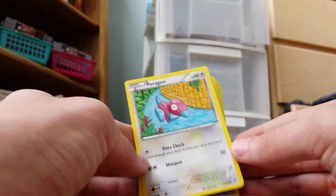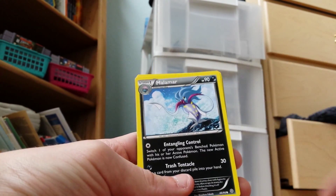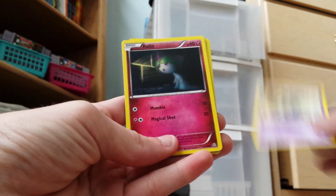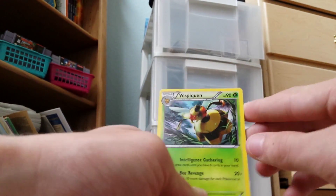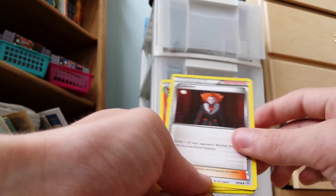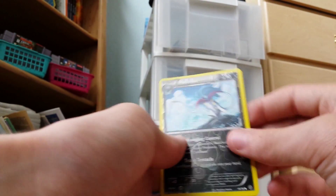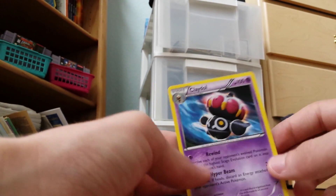We have Porygon, Porygon, Ball Toy, Malamar, Golett, Ralts — I'm really bad at keeping this stable, working at a really awkward angle right now. Vespiquen, Lysander, Flareon. First Hollow is a Malamar. A Rare is a Claydol.